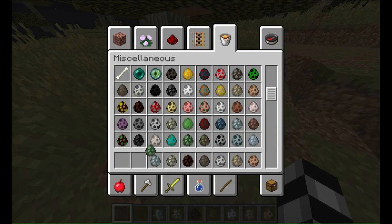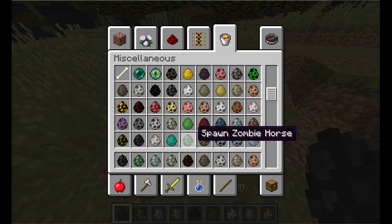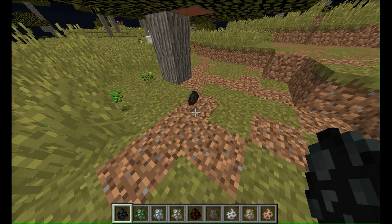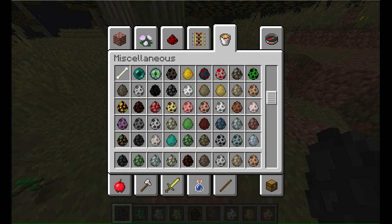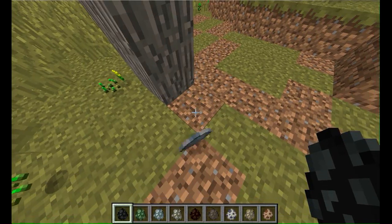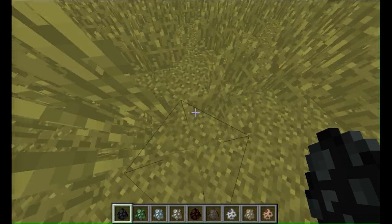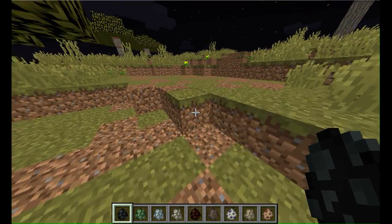Also zombie horse, wither skeleton, zombie villager, and then evoker, vindicator, and vex. So these are all of the new spawn eggs.